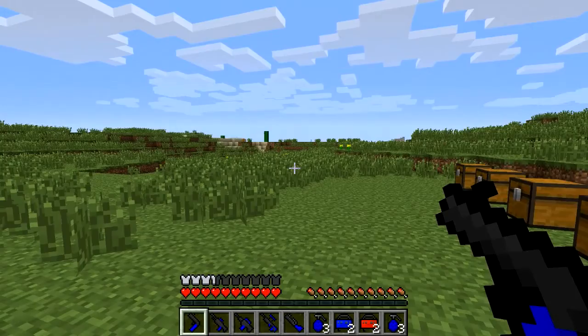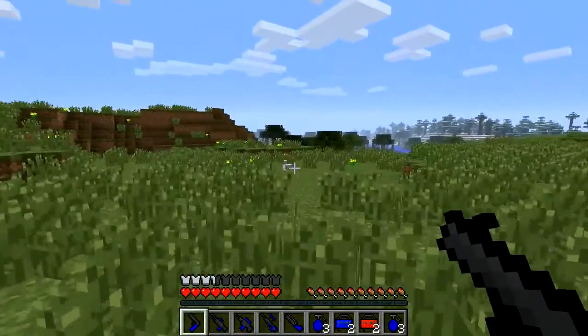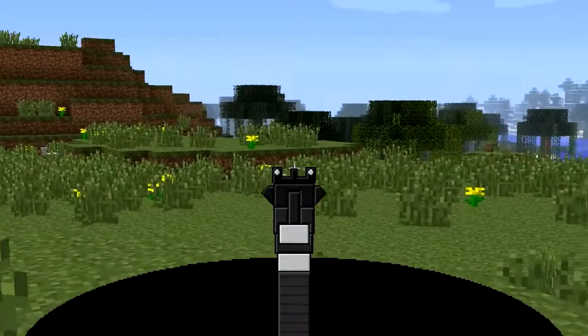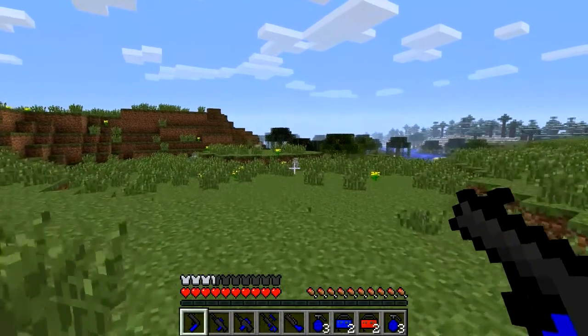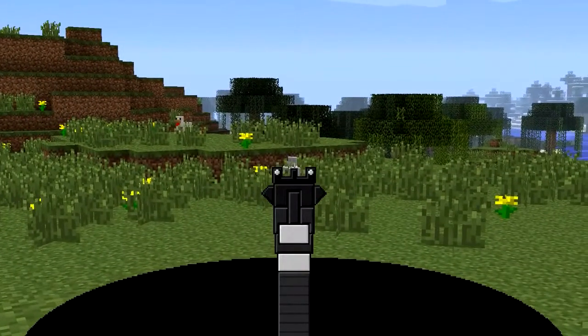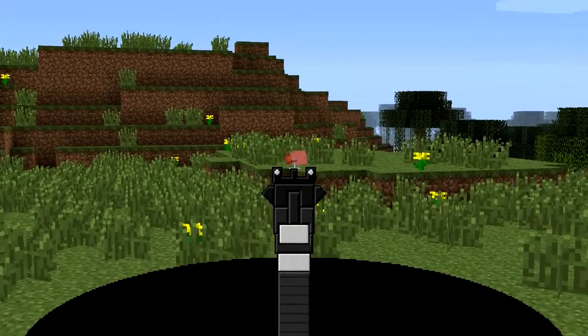I'm going to show you the rates of fire on these things so you get an idea of what they're like. They've got sights, so you left-click to get your sight up, and then right-click to fire. It just fires out a pellet — one-shot kill for a chicken.